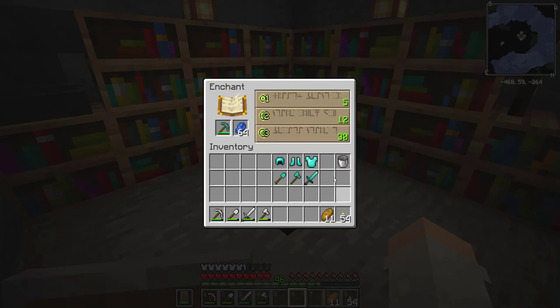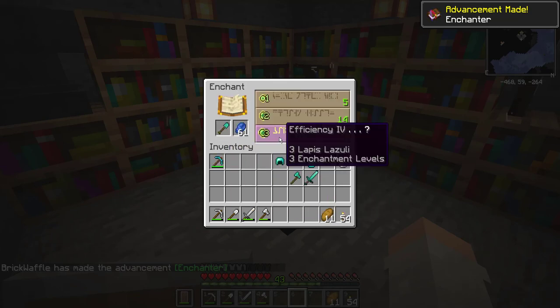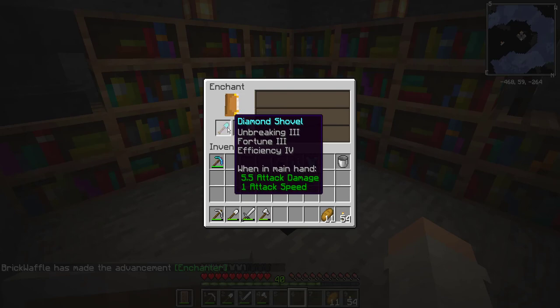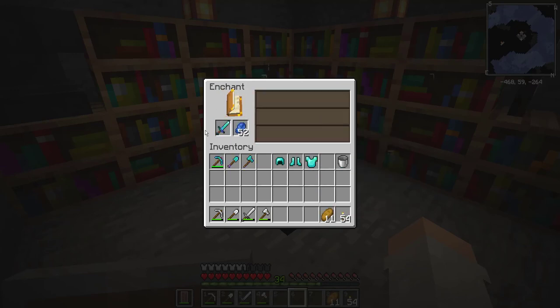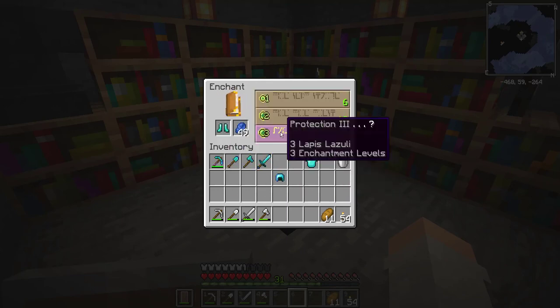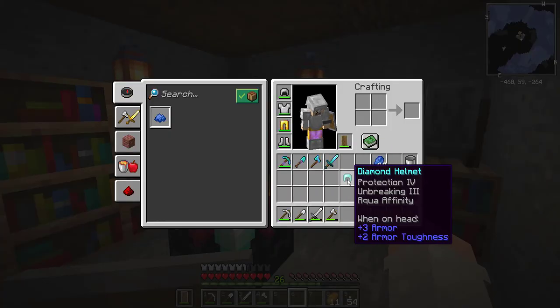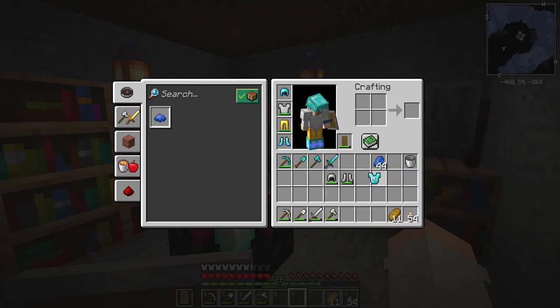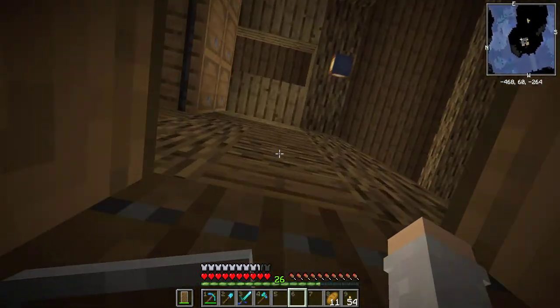Let's start enchanting with our diamond pick — see if we can get efficiency four. That's all we got on that one. What about our shovel? Of course the shovel gets fortune three — I'm not sure that really helps on the shovel. The axe just gets efficiency four. Our diamond sword gets sharpness four — I'll take that. The helmet gets unbreaking three and aqua affinity — that's not bad. Boots get depth strider three. So we're making up for it with the armor. And just projectile protection three on the chest plate because we're running a little bit low on levels now. For now we'll get much better armor in the future with mending and unbreaking from villager books, but this is going to keep us alive a little longer and it's still better than what we had before.